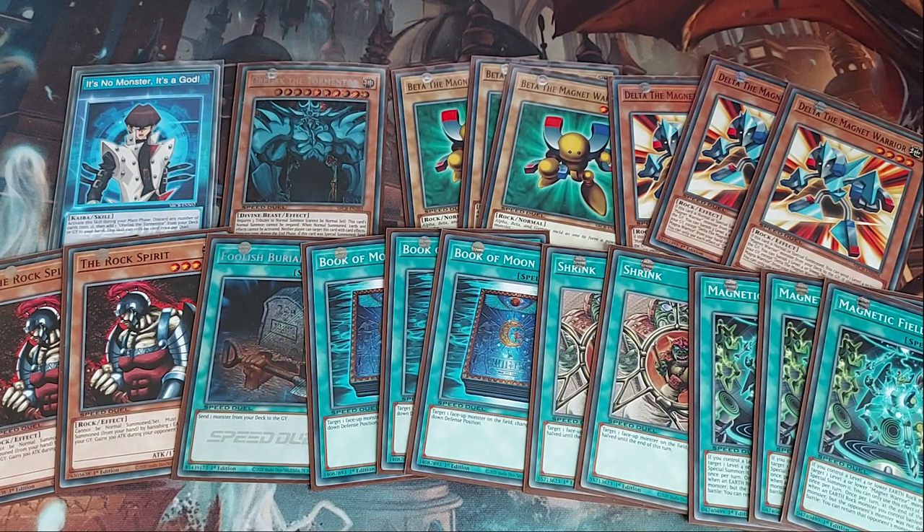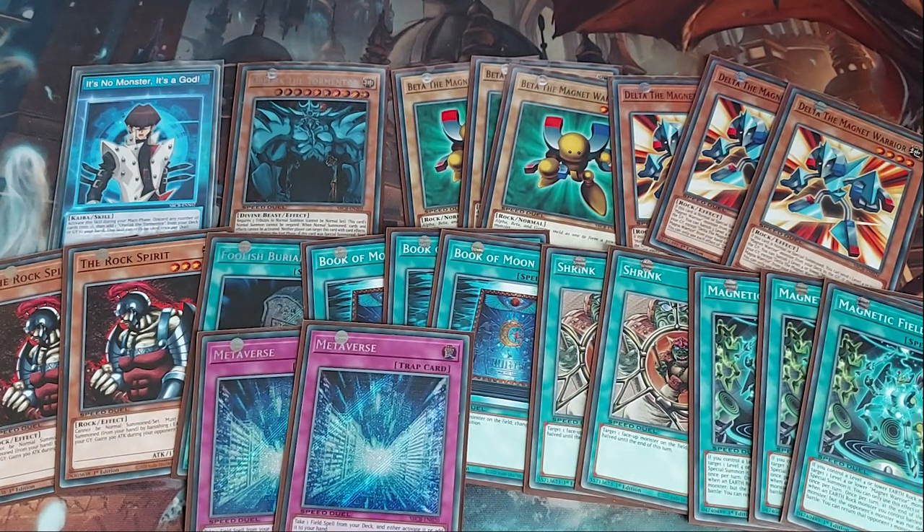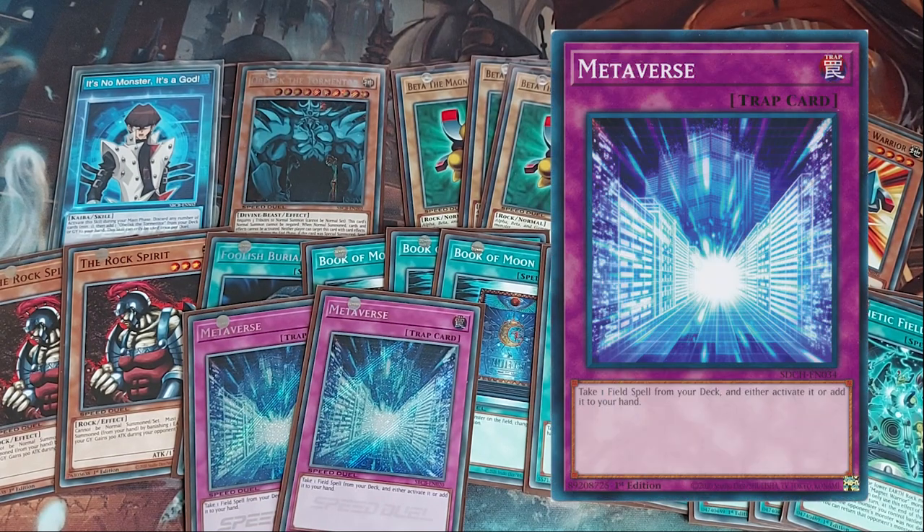For traps, I have two Metaverse to round out this 20-card deck. Metaverse lets you take a field spell from your deck and either activate it or add it to your hand. It's much better than I originally anticipated — the key is you can activate it directly. For example, if you have no field spell but have Metaverse set, and your opponent goes into the battle phase and attacks your Magnet Warriors, you can activate Metaverse to bring Magnetic Field into play right away, triggering the return-to-hand effect that your opponent wasn't ready for. Metaverse is a great way to get Magnetic Field on the field and slow down your opponent.